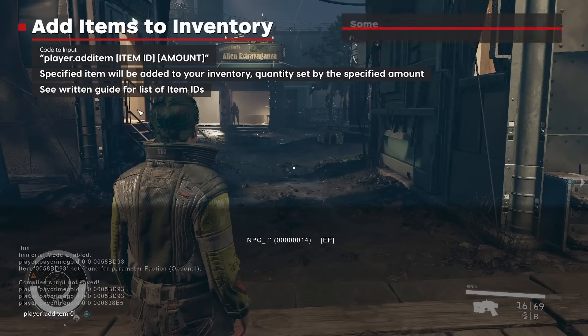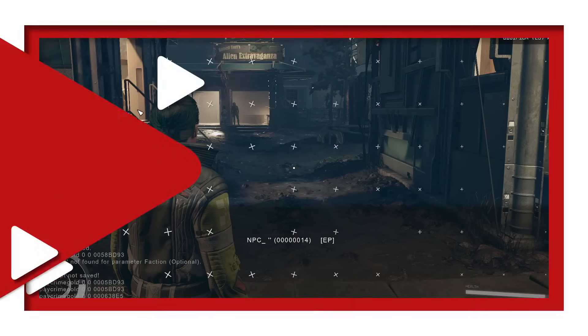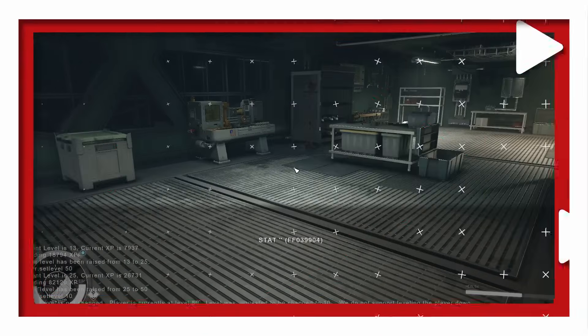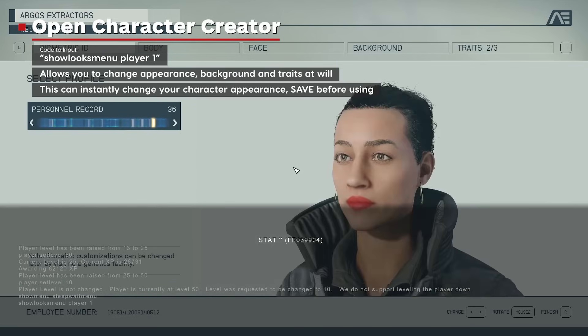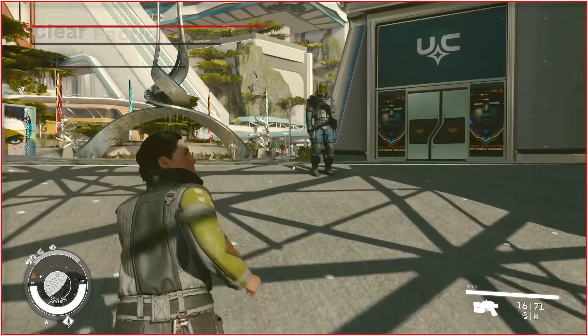Additional easy commands include: Add Items to Inventory, Show the Sleep/Wait menu, and Open the Character Creator.